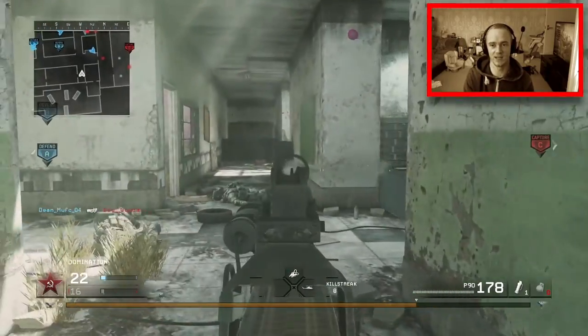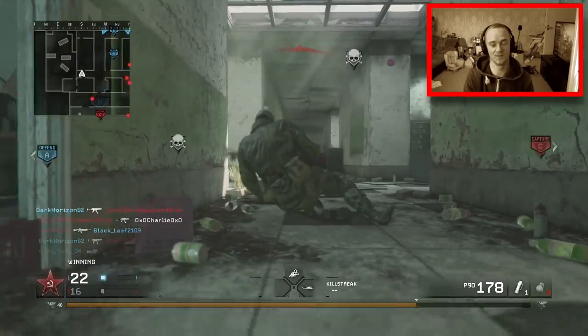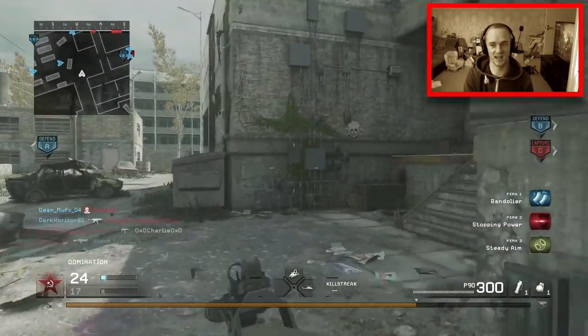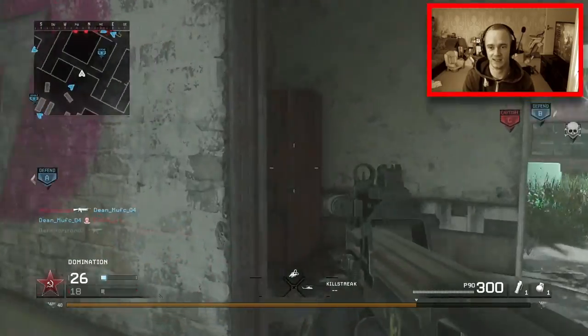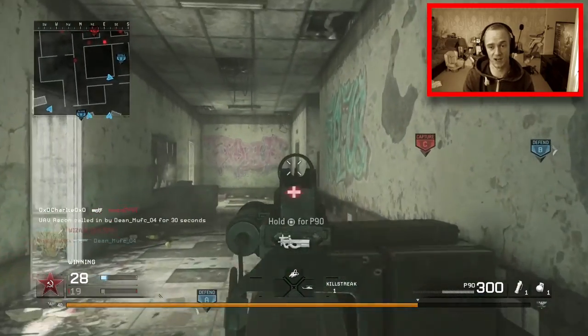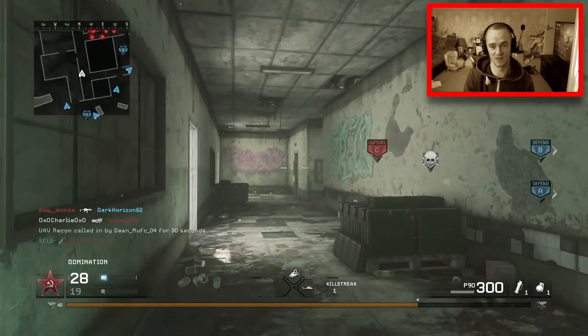But watch how quick this guy kills me here — I'm waiting for him, boom, one shot. Something happened there, I must have been a bit low on health. The way I like to play this is I like to sort of come in from the flanks. I think I kill that guy about 30 or 40 times in this game — well, it feels like it anyway.